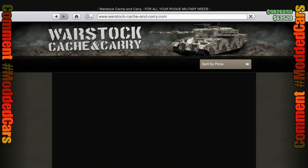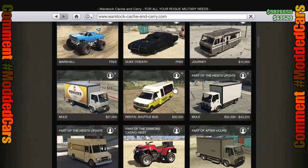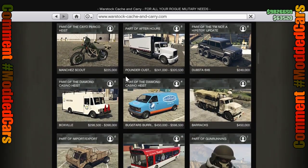We'll be using the current merge to make this all happen. To merge livery over to these nightclub vehicles, we'll need to own them. Here's our Mule and our Pounder — they both can be found on the Warstock website.